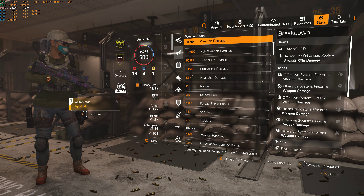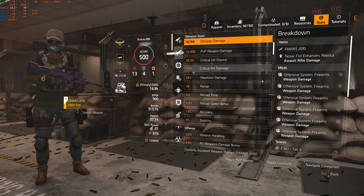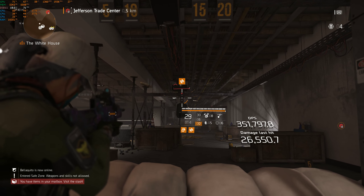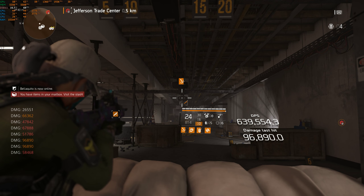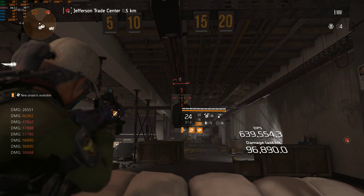So I have 60% crit chance and 115 crit damage with this setup — we'll get an extra like 21% crit damage. This is very practical, but remember: if you don't have enough crit chance, it's going to be really hard to proc it.